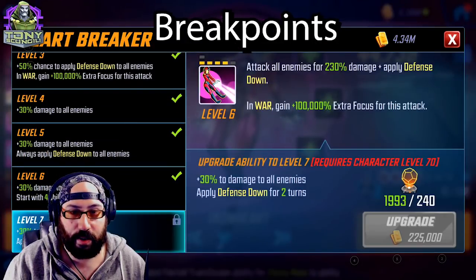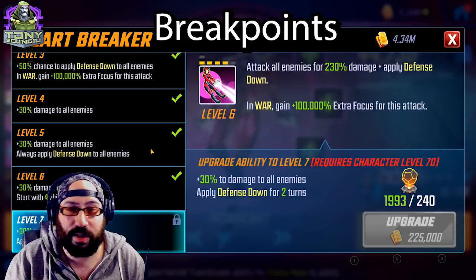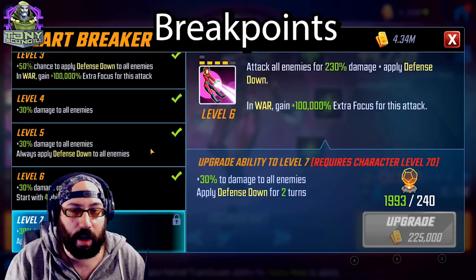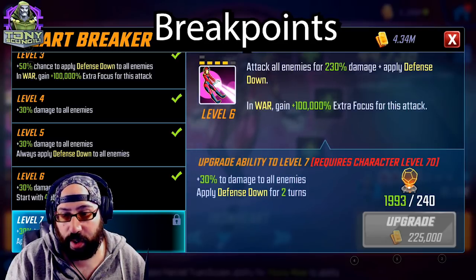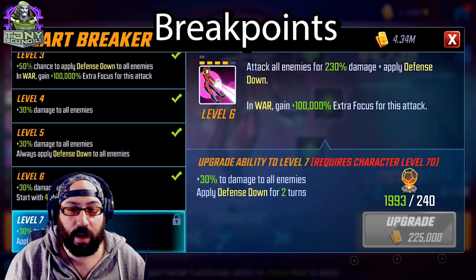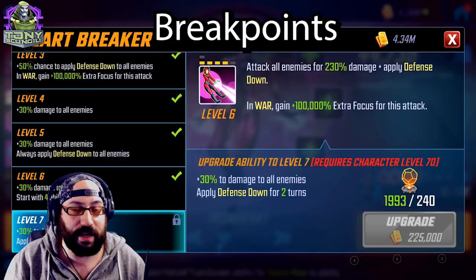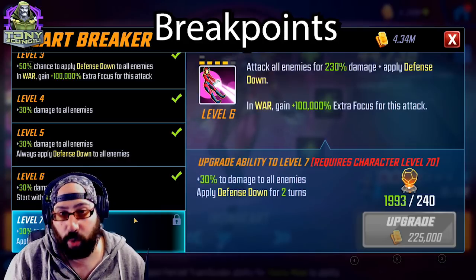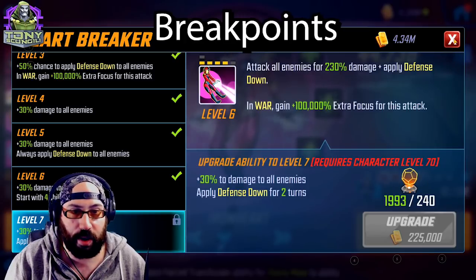Heartbreaker is her big defense-down attack. One thing to note is it attacks enemies first and then applies defense down, which is how you set up for War Machine's ult. The extra focus it now correctly provides is relevant. I think this is an incredibly important upgrade because two turns of defense down will help in case you can't full-clear the team with the War Machine ult. In theory you won't need it — the team will be dead when War Machine ults — but in practice this is a catch-all and will never be irrelevant. I'd test the team out first before deciding if you need it.